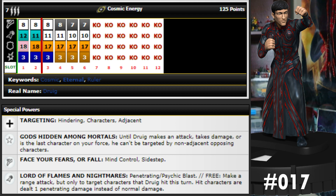At 100 points he actually starts with that special attack power, so you could combo mind control with it — move them around and then hit them for penetrating damage. But 100 points for four clicks of life with 17 toughness and shape change feels scary. The Gods Hidden Among Mortals trait only protects for so long, and a 17 defense with toughness won't keep him alive long enough to do cool things. I prefer the 125 line for that 18 invincible and 12 attack on the mind control.